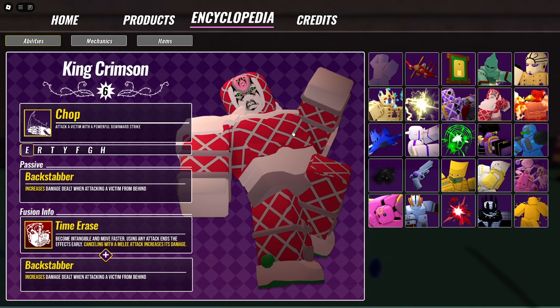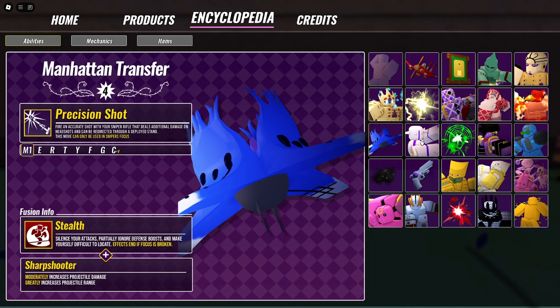King Crimson, obviously a very, very dope stand from Part 5. Keep in mind that all this stuff is subject to change, so there is a lot that's going to be changed depending on when this video comes out versus the release. If you guys have any questions, don't forget to hit me up on Discord. As of this moment, this is just the way things are for this version of the game. We do have Magician's Red from Part 3. We have Manhattan Transfer, which is freaking so cool in this game — it is amazing. A lot of the moves are lackluster, and that probably has to do with damage scaling right now being kind of funky, which I've noticed with a couple of stands. But the fact that they were able to bring this one to life is crazy to me.